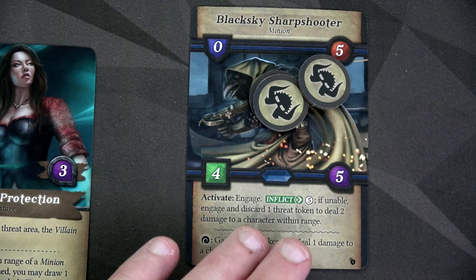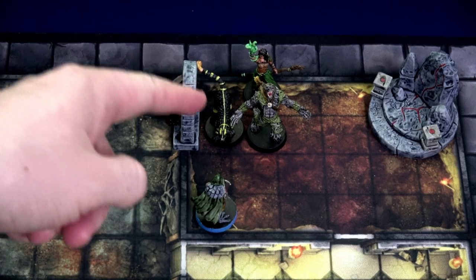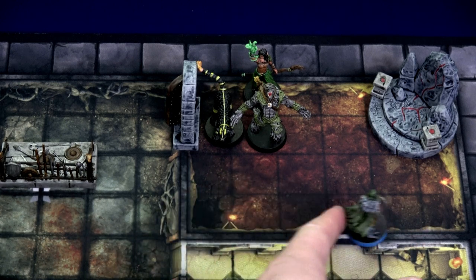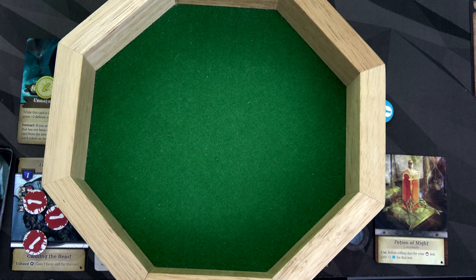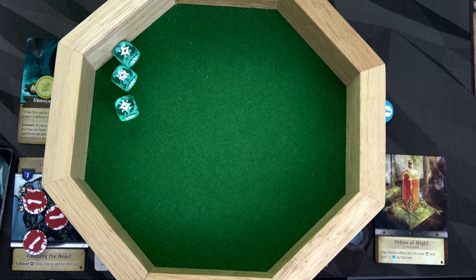The only threat is the Blacksleeve Sharpshooter with range five and can move up to four — it engages and inflicts five with agility as defense. The altar pool has water, light, and earth — no shadow. Both Loxley and Layson are within range two, so the Sharpshooter targets Loxley, moving to within range five. Loxley's agility is two and he has one defense. We roll and get two successes and a burst — three successes plus one defense equals four. Out of a five damage attack, Loxley only takes one damage. He has four damage and two health left. Bring it!